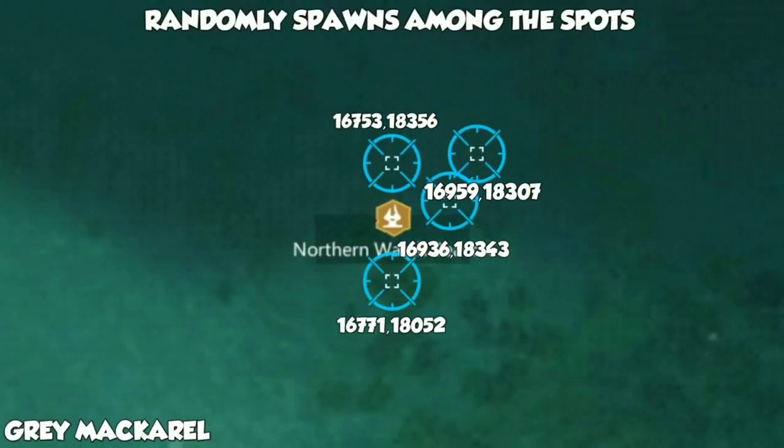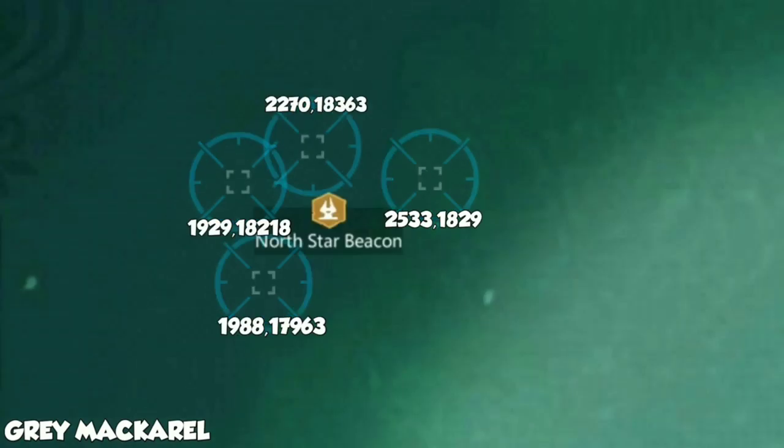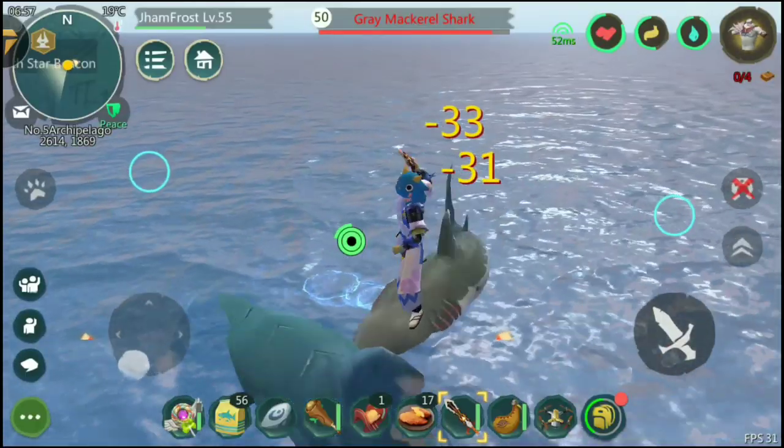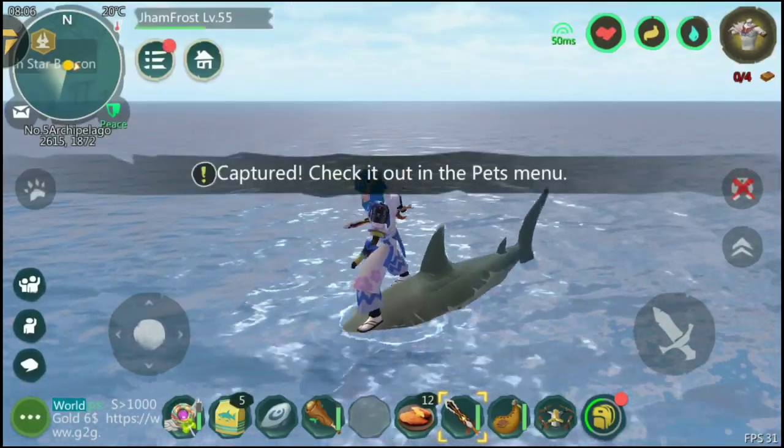Spot the Grey Mackerel Shark in the plumbing spots. Do 70% of the damage and use the Wooden Clownfish stand, followed by using the feeds. You settle and ta-da!